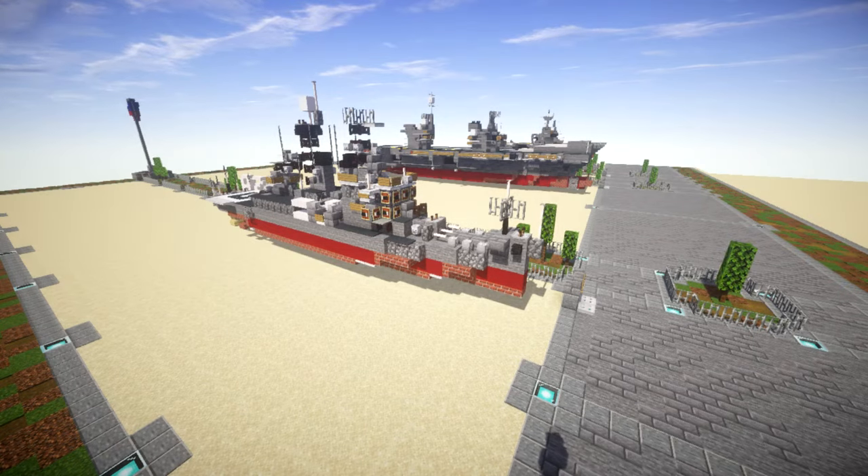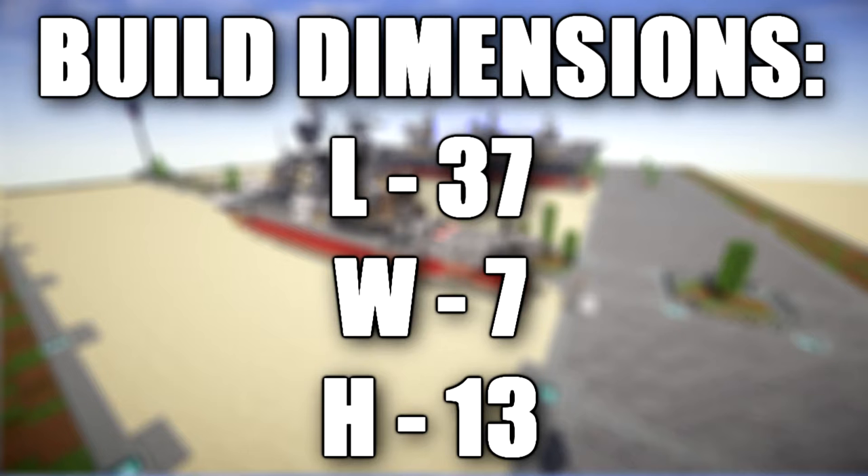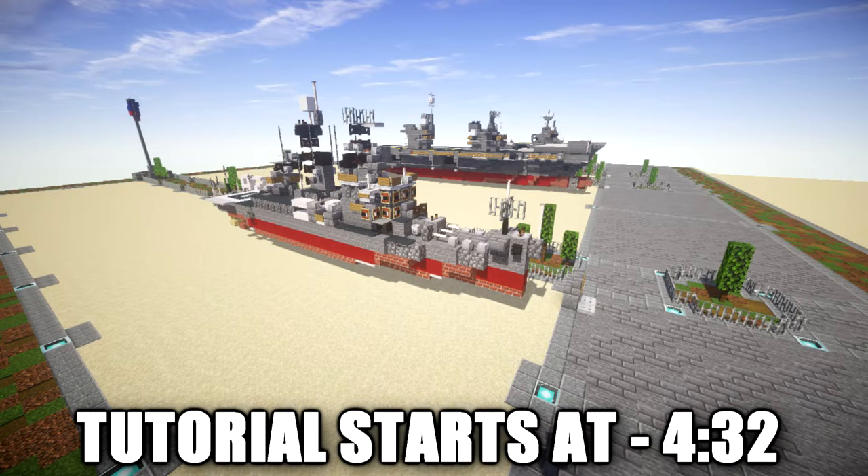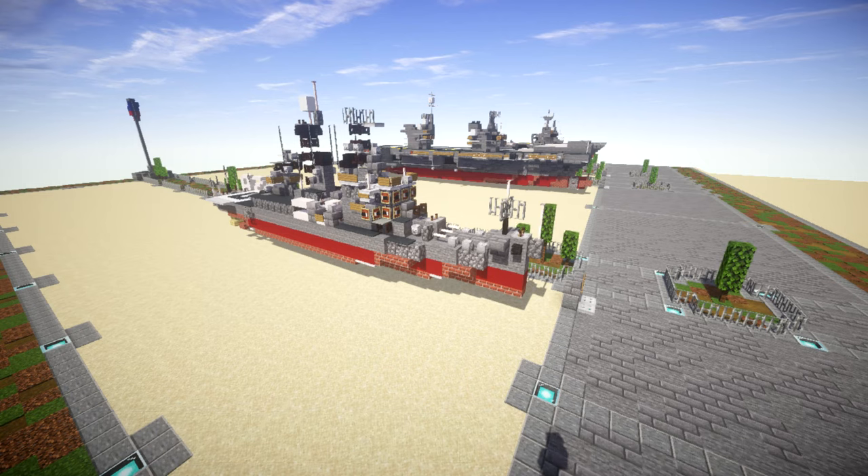In this tutorial we will be building the USS Oklahoma City CLG-5 Galveston Class Guided Missile Cruiser. The USS Oklahoma City was one of 27 United States Navy Cleveland Class light cruisers completed during or shortly after World War II, and one of six to be converted to guided missile destroyers. She was the first U.S. Navy ship named for Oklahoma City, Oklahoma, commissioned in late 1944. She participated in the later part of the Pacific War in anti-aircraft screening and shore bombardment roles, for which she earned two battle stars.